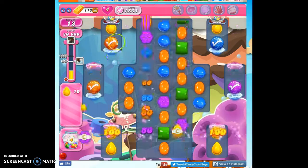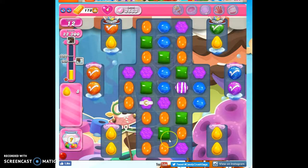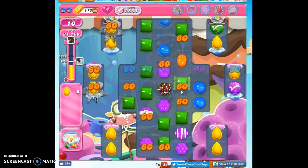Gravity being what it is, it's going to be hard to make moves up here to strike against these guys. So I'll just keep trying to make moves in this nether region here and then keep repopulating it with the upper areas. Color bombs — I think color bombs are the way to go on this board.